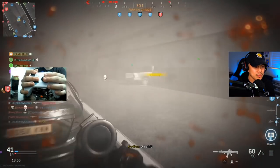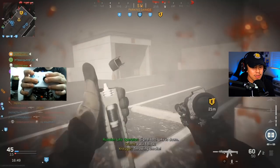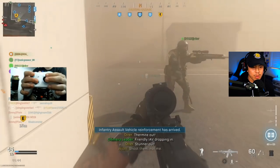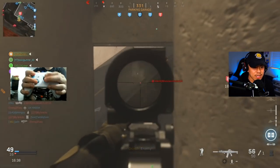White phosphorus on their team — somebody just called that in, so that's what makes getting this nuke even better. That's a pretty interesting setup. He's using the personal radar, the UAV, and the advanced UAV, so he came into this match knowing exactly what he wanted to do.